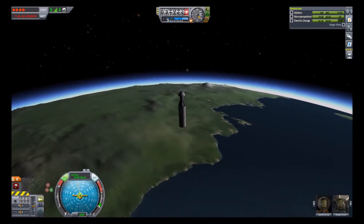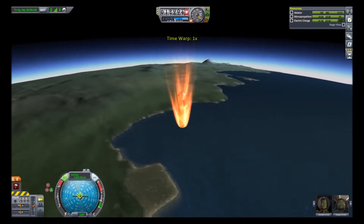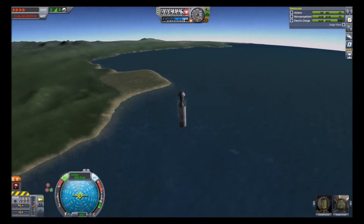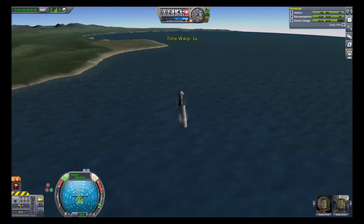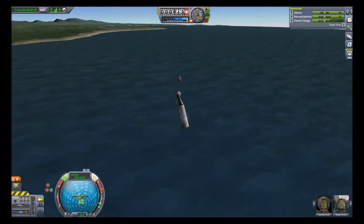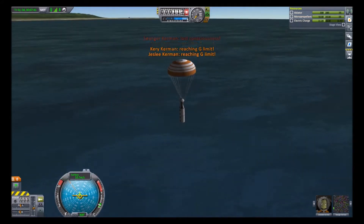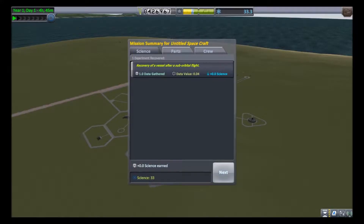The reason I put all of those reaction wheels was because in re-entry, I can flip around sometimes if the end I want to land with is lighter than the other end. So luckily that wasn't the case, or I just had a lot of control surfaces. If you have this, as you can see it can be a problem if you're going too fast. So that was very lucky — lucky Kerbals. Let's just get back in there.